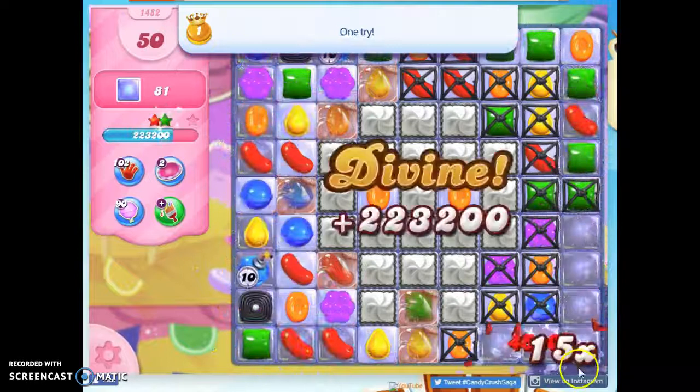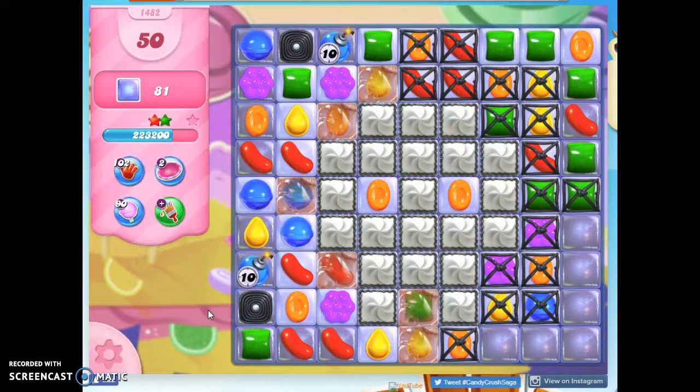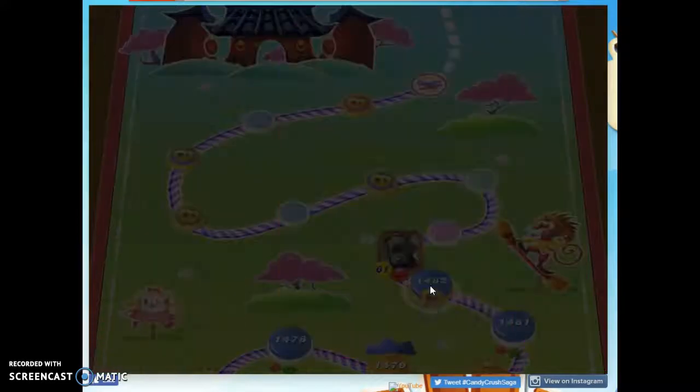And if this is a 9x9 grid, that means that every square has jelly. It looks like we get some boost on the board when we first open up, and we also have these ticking time bombs set at 10. I've got this skull feature with orange eyes, licorice locks, and ticking time bombs.